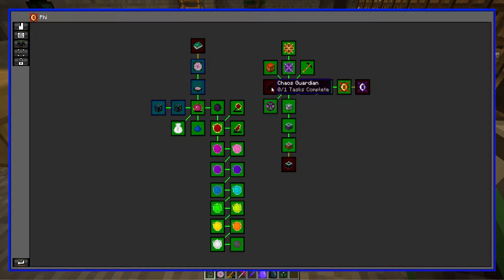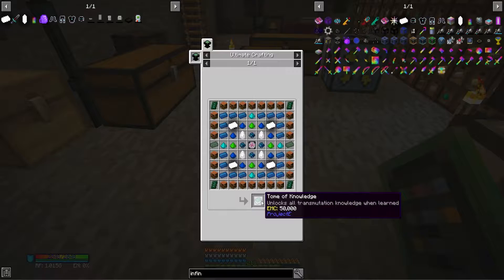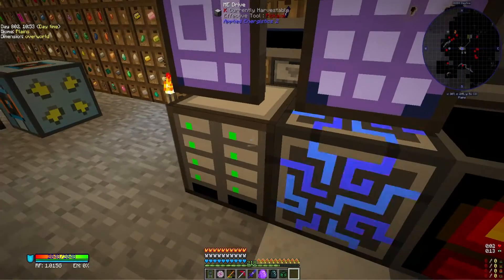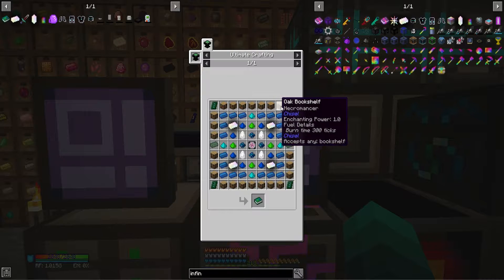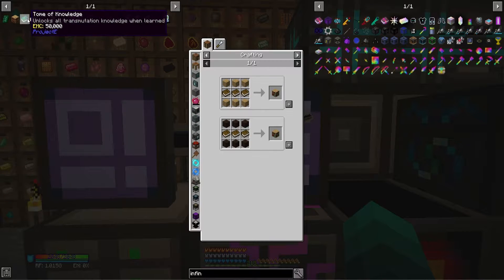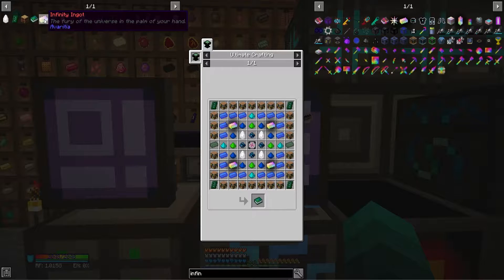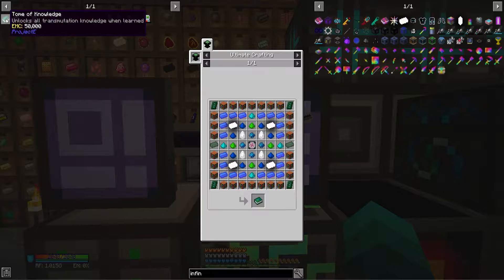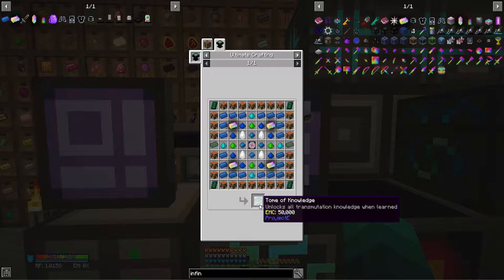This one we can't make yet because we need to kill the chaos guardian. However, the Tome of Knowledge is something we can do and technically need to do. All this stuff has EMC value — I don't have spare bookshelves but we can make them. Oh no, we need infinity ingots as well, so we can't do this one just yet.